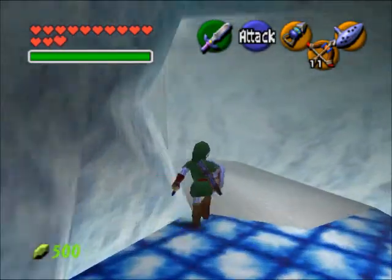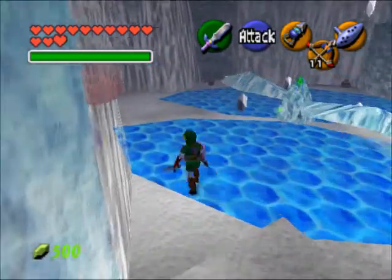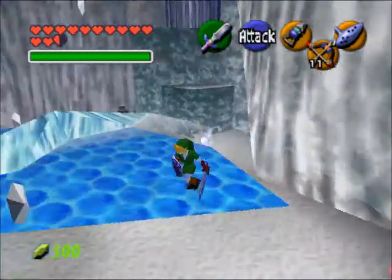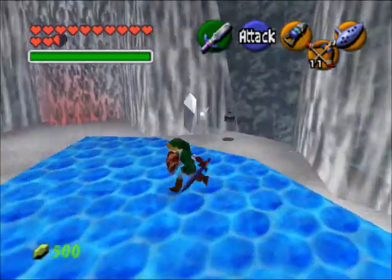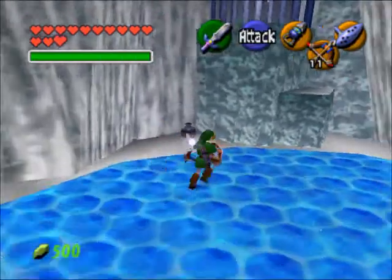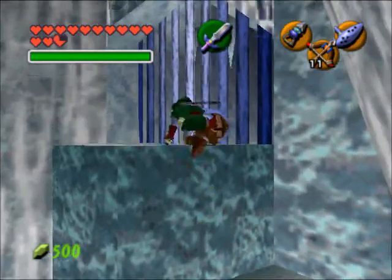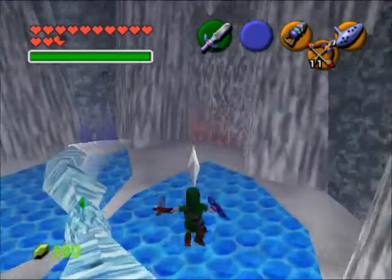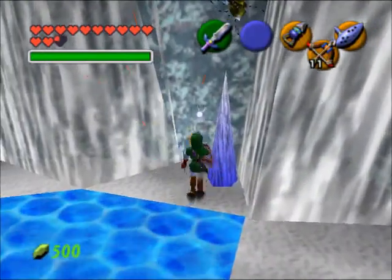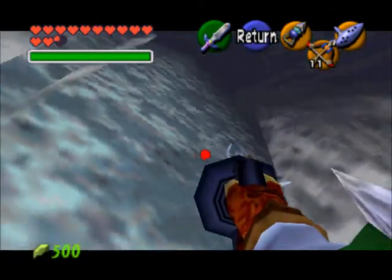In here, it should be the blade room — yes. From here, you're going to collect all the rupees. As long as you run counterclockwise, you'll never get hit by the blade, but you have to keep moving the whole time. The last rupee, I believe, is over here. Alright, this is Skulltula number 69, we'll go ahead and grab him real fast.